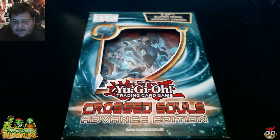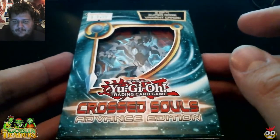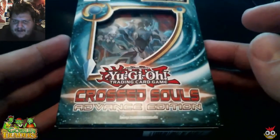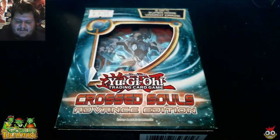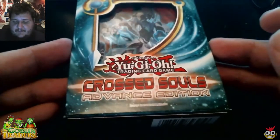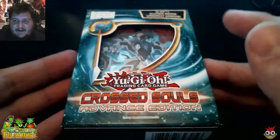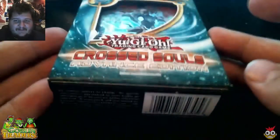Hey guys, welcome to the channel. My name is Panto6 and today we're doing something I've not done before — that's Yu-Gi-Oh! Cross Souls. It's a couple little boxes of them, about three packs each. So I figured I'd go ahead and do this. This is from the awesome guys over at Goblin Traders. I've done Dragon Ball Z, Pokemon, Magic Cards, and Loot Crate, so why not Yu-Gi-Oh?